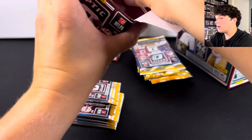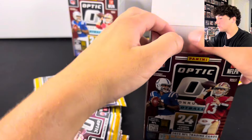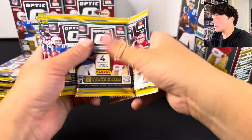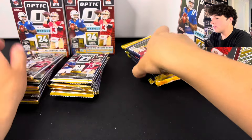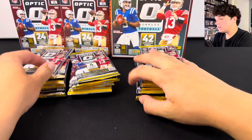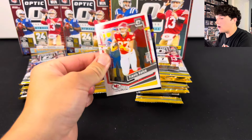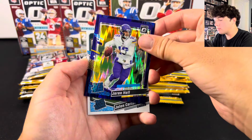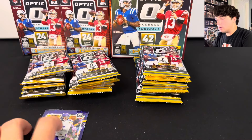Let's get these packs out — I love opening Optic. I'm going to mix all the packs up because they usually follow a pattern, so I like mixing them up. We're going to start with the Blaster packs. On our first purple shock we got Jaron Hall, then Jalen Carter, and DK Metcalf. I'll put all the color over here.